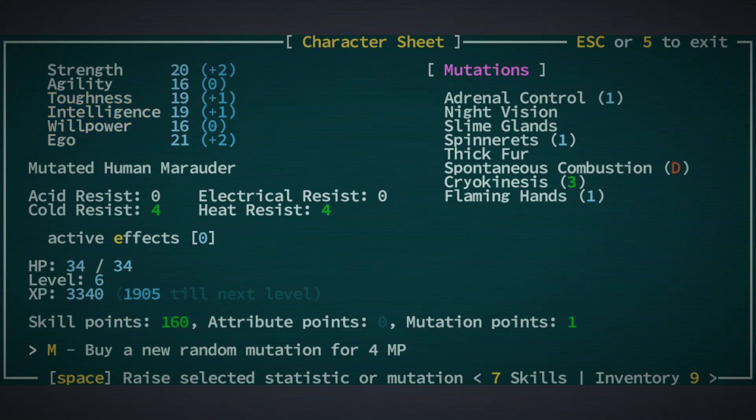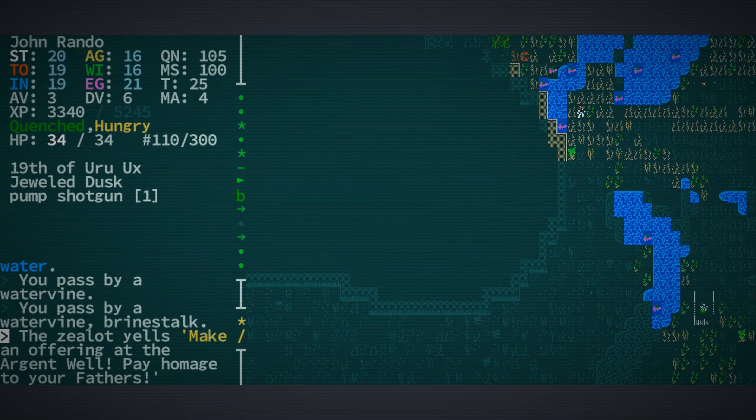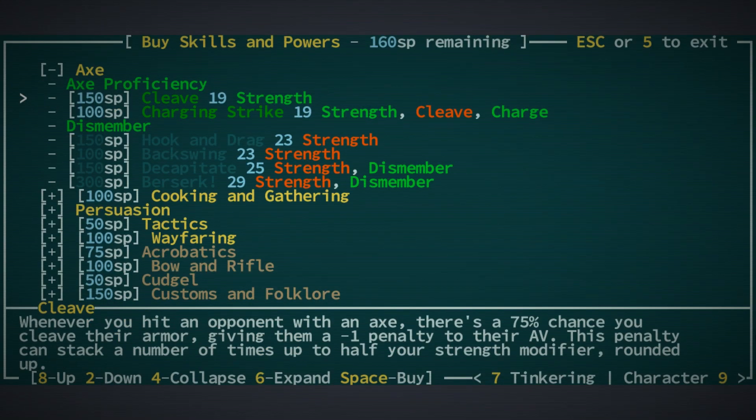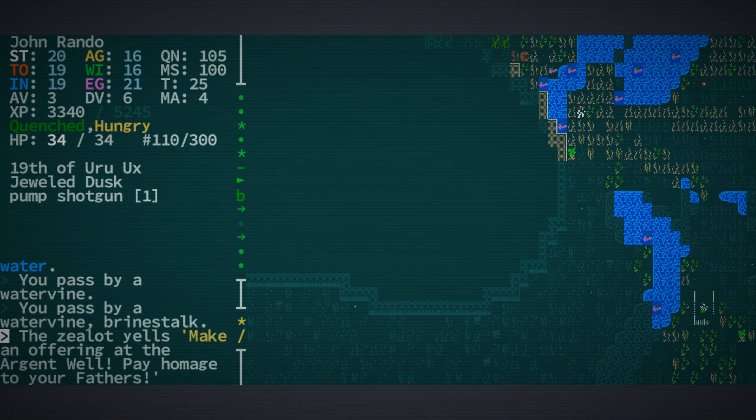Now that we have an axe equipped — that slender iron battle axe — let's see what else we can do with our axe proficiency. We need cleave before we can get charging strike. Cleave: whenever you hit an opponent with an axe, there is a 75% chance you cleave their armor, giving them a negative one penalty to their armor value. This penalty can stack up to half your strength modifier, rounded up. I like it — let's do the cleave. Done deal.